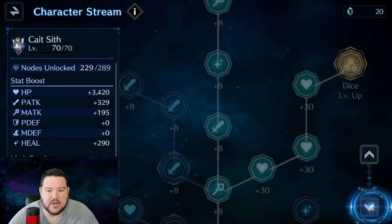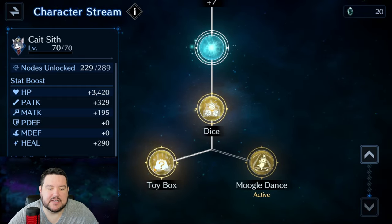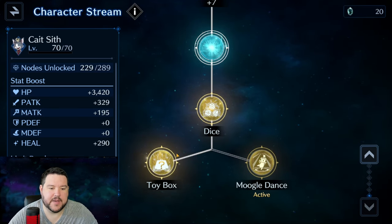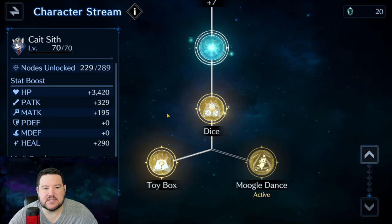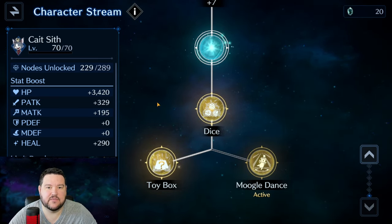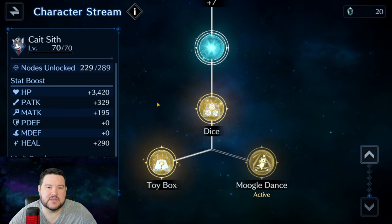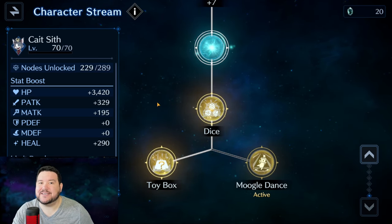We're going to look at all three of these Limit Breaks. We've got Dice, Toy Box, and Moogle Dance. I'm going to start with Toy Box and Moogle Dance because I think these are fantastic. Cait Sith is really a utility hero — that's what he's designed for. However, with his crit abilities, he's a utility hero that probably will provide more DPS than most utility heroes without having to rearrange his kit.